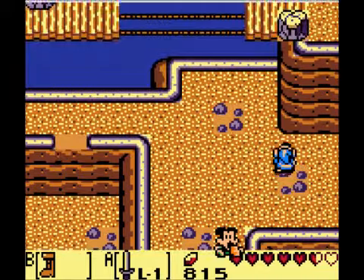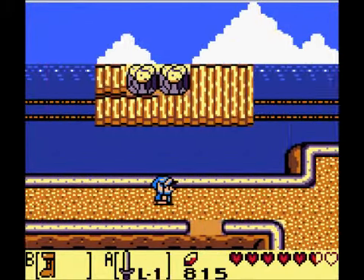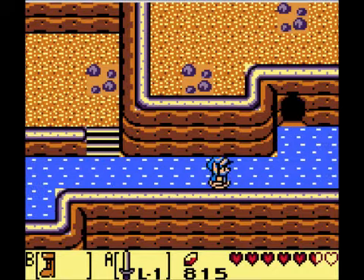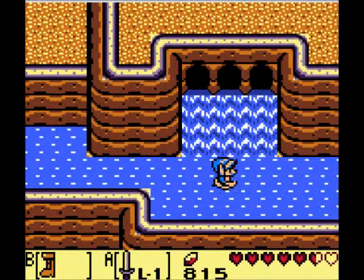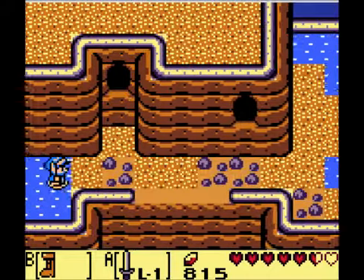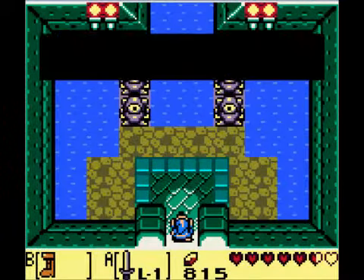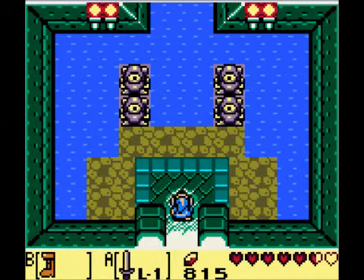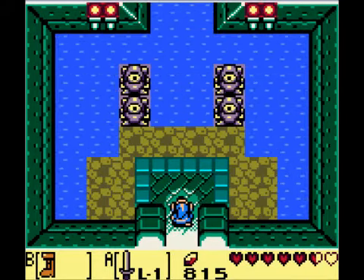After that we'll walk up here, then we gotta jump off the cliff here and we can walk right two more times, keep going past this waterfall here and then jump down. And here we go — so now we are in level four, Angler's Tunnel! Thanks for watching and have a good day — see you next time.